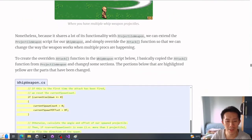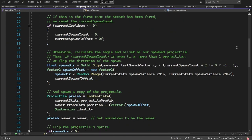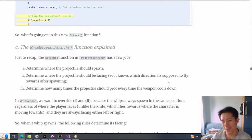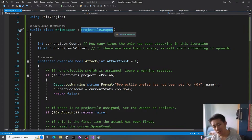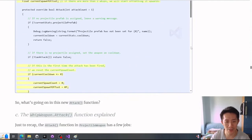For the whip weapon script, the whip is a projectile weapon but only has two directions — left and right — so we override the attack function. The whip uses the same cooldown system as the knife; we just change how projectiles spawn. Instead of spawning in 8 directions, projectiles spawn in 2 directions. The highlighted sections show what's different in the whip weapon from the standard projectile weapon.